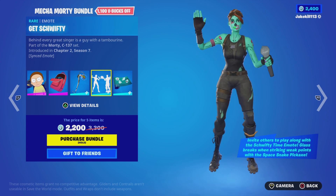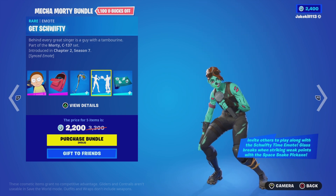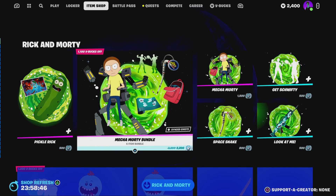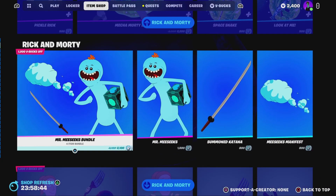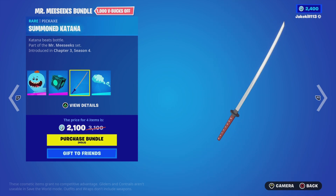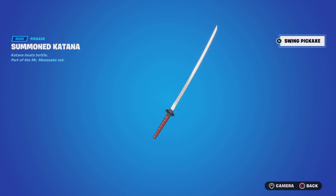We've got the Squifty emote, which I can't play because it's copyrighted. We've got the Look At Me Rap as well. We've got the Mr. Miss Eeks bundle — Mr. Miss Eeks with the Battling Miss Eeks backpack and the Summoner Katana pickaxe.